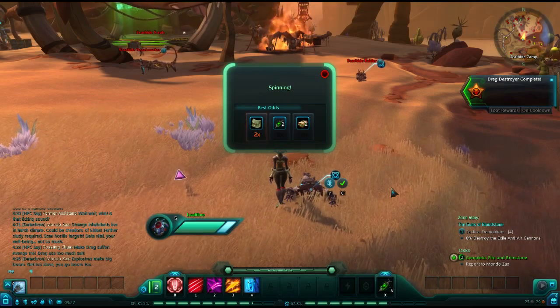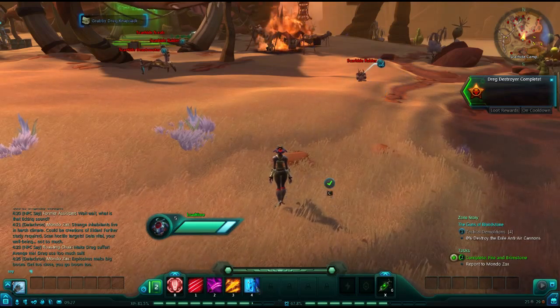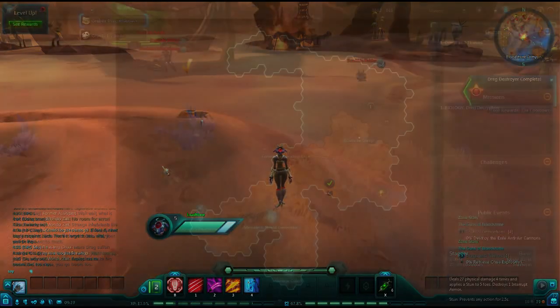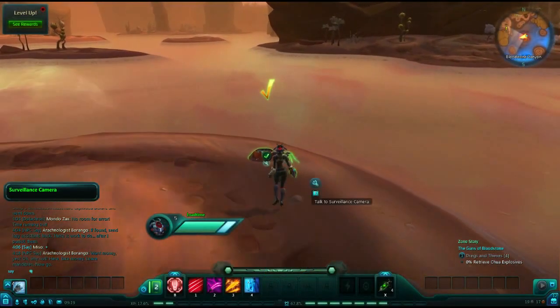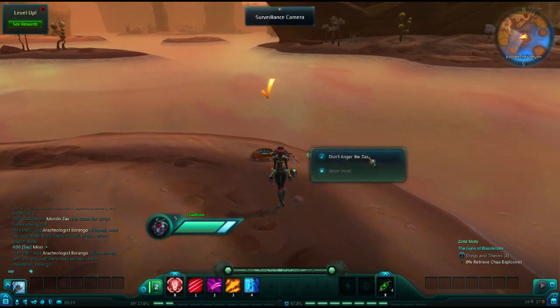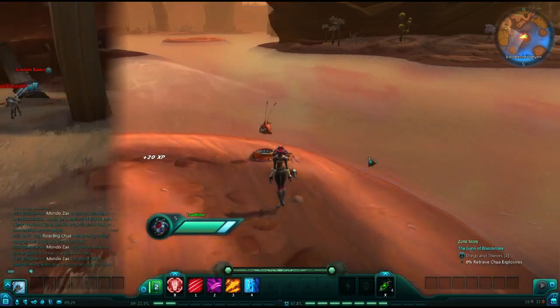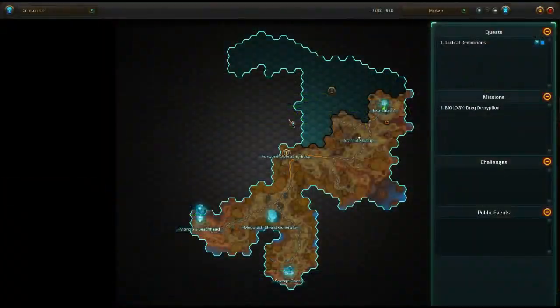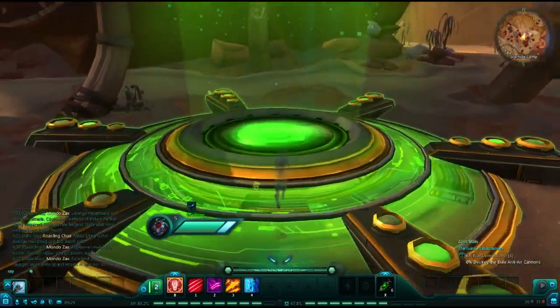Before leaving this area, head to the far east coast and swim across to a small island. You will find a quest on this island, and I'm not going to spoil what happens. Our next stop is going to be the green teleporter in the north section of the dredge camp. If you step through this teleporter, you will be taken to Exolab 22.